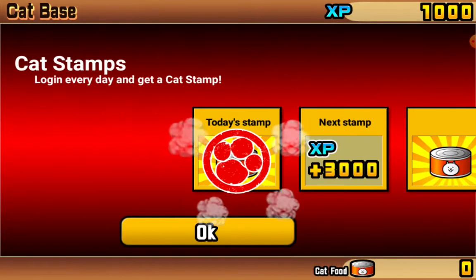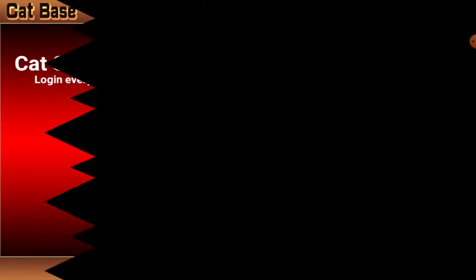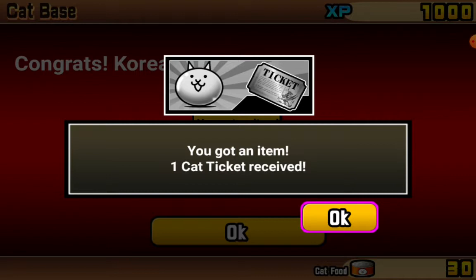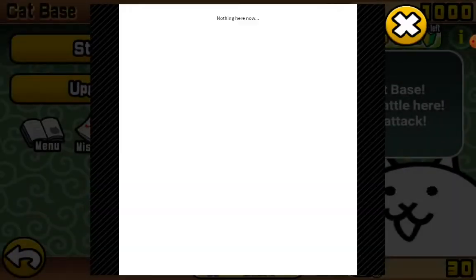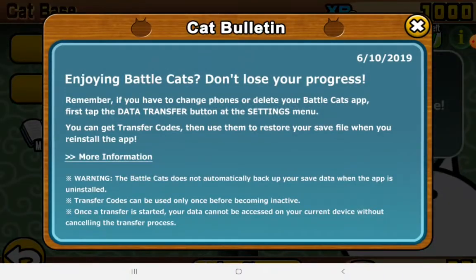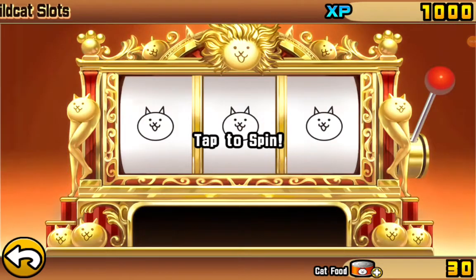Login daily — day one, 30 cat food received. Special bonus: you got an item, one cat ticket received. Alright!